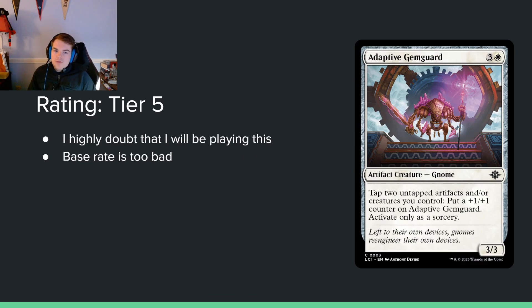Adaptive Gem Guard — 3 and a white for a 3/3. Tap two untapped artifacts and/or creatures you control to put a +1/+1 counter on it, activated only as a sorcery. I don't like four-mana 3/3s. It's insulting that we keep getting cards where you have to tap all your stuff at sorcery speed to grow it. If this activation were an instant it would actually be interesting, but having to tap yourself out at sorcery speed is just so bad. I'm not a huge fan.